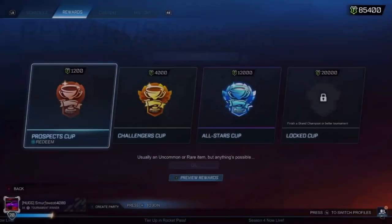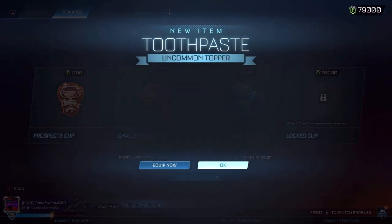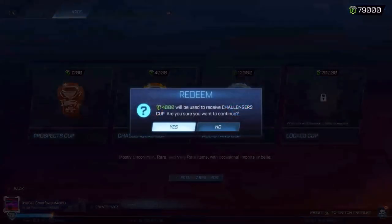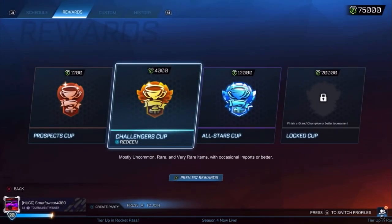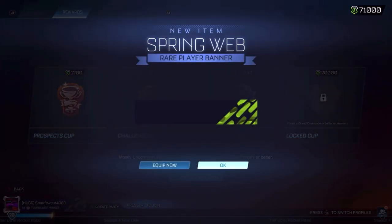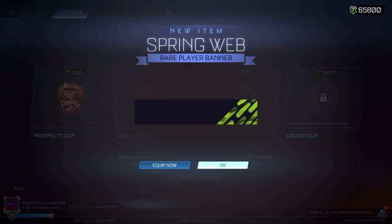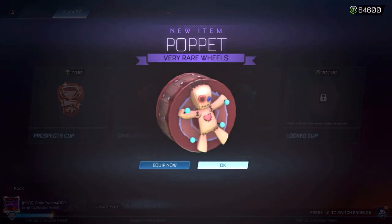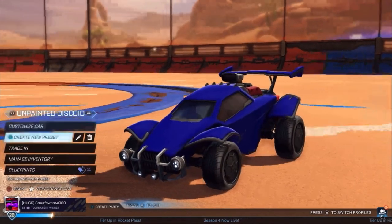Let's do three Prospects and then three Challengers straight after. Prospects give an unpainted Uncommon, a Certified, and then a Rare. Challengers give a Rare — not great. I'm hoping for something like a Black Market or an Exotic, even an Import at this rate. Another Uncommon out of Challengers. So far Challengers are just beating Prospects, but for the price — 4,000 credits — it's not really worth it. Prospects give a Very Rare, which is pretty decent. Challengers give a Rare. I think Prospects might be better to be honest.